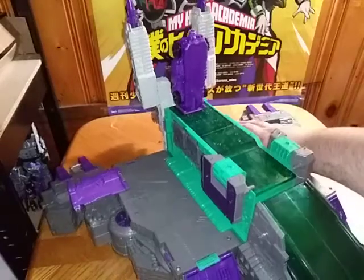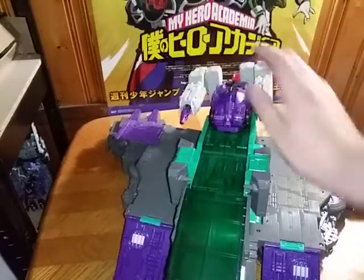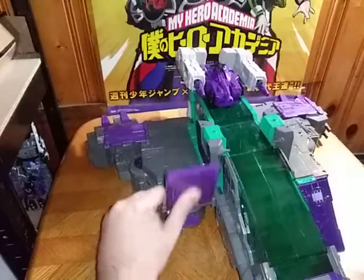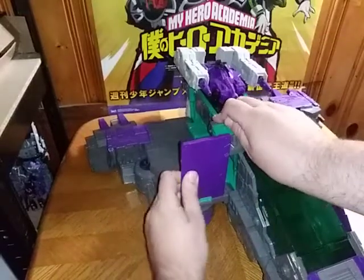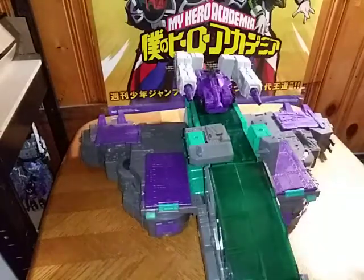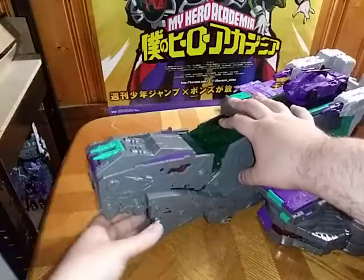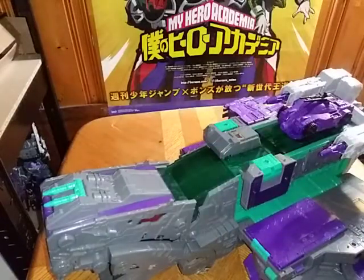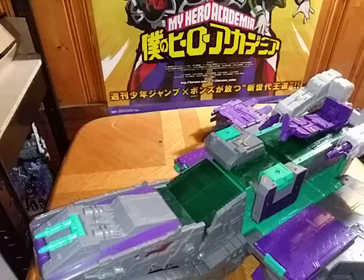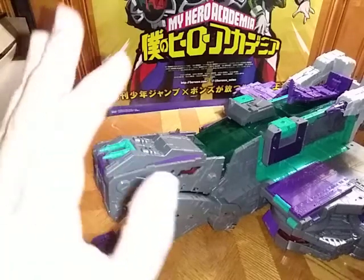Now we're going to flip these out to form the wings, and fold full tilt down to form the carrier. And here we have spaceship mode — very interesting, very impressive, if I do say so myself. It's not the worst spaceship mode, but to me it'll be Mobile Fortress. You can open up this head nose cockpit and put a vehicle into that, having a vehicle coming right out of it. I'll demonstrate by removing Full Tilt from here — you can store Full Tilt inside the cockpit. Ain't that cool? A nice feature for this toy.